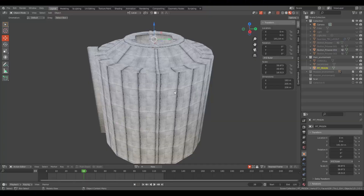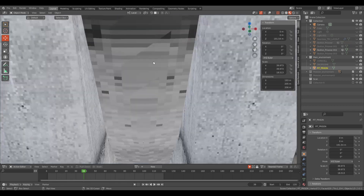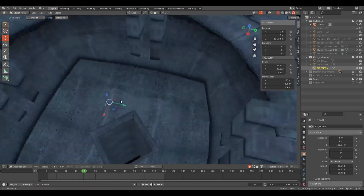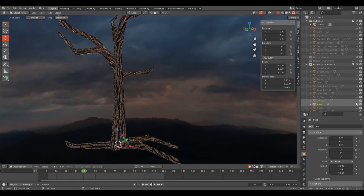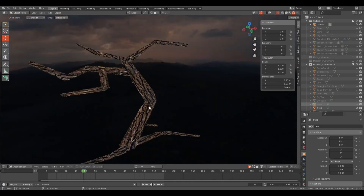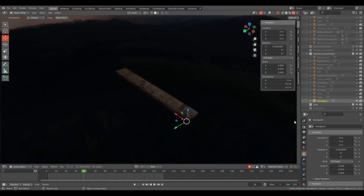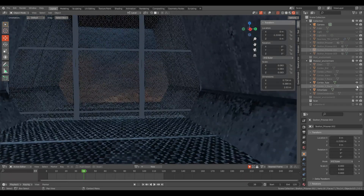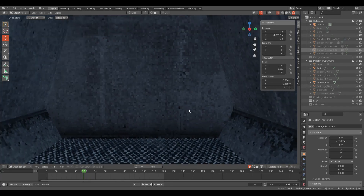I modeled the main environment pieces and some modular parts for both levels. The first level is dry nature and the second is lifeless concrete for the prison. Now I only have to design the levels and apply some logic to situations like level transitions and lighting — level design, basically.